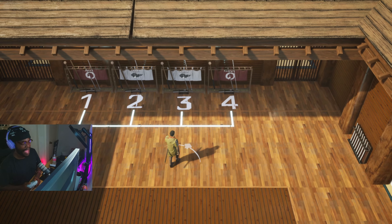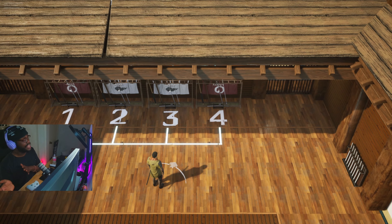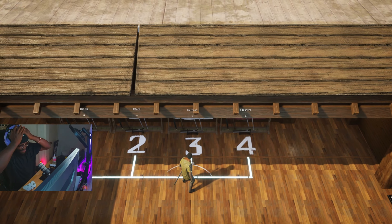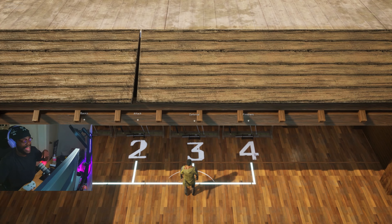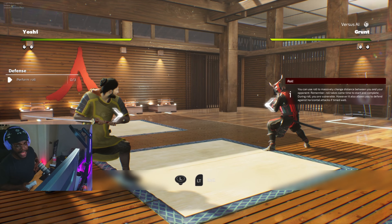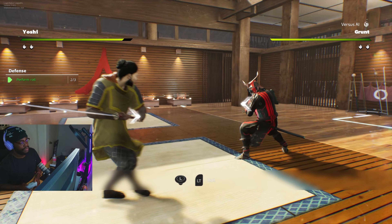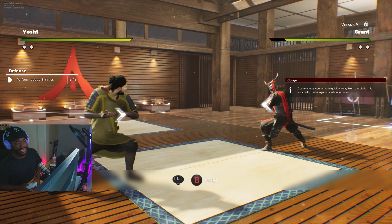It's kind of like For Honor, and we haven't seen a game attempt a For Honor-type system since For Honor. It's kind of nice to see the space get a little innovated. We've got 130 viewers playing this brand new game called Die by the Blade — I was calling it Dead by the Blade and then Die by Daylight, I don't know. You can roll to massively change distance between you and your opponent. Left stick plus LT to roll. Dodge allows you to move quickly away from the blade — especially useful against vertical attacks. Bushido Blade remastered type game.